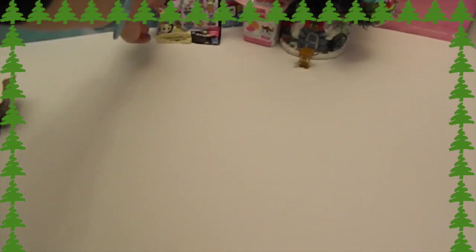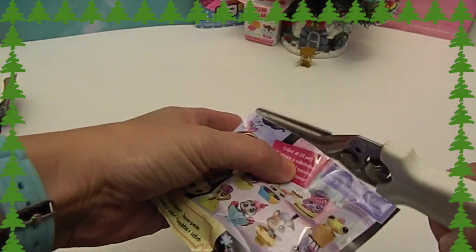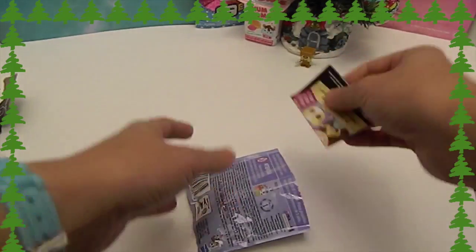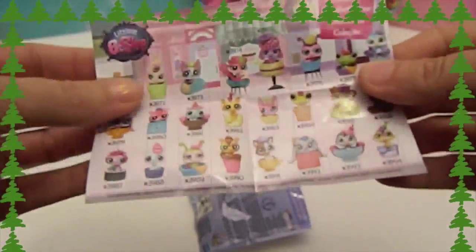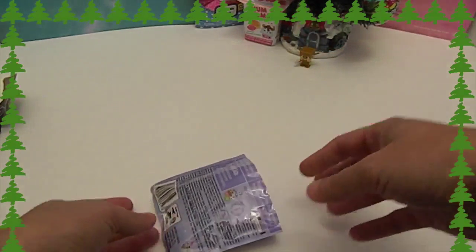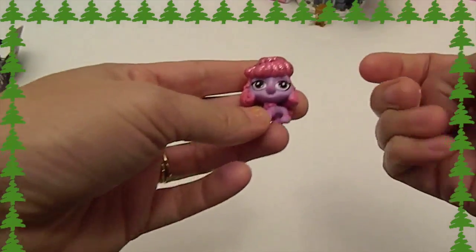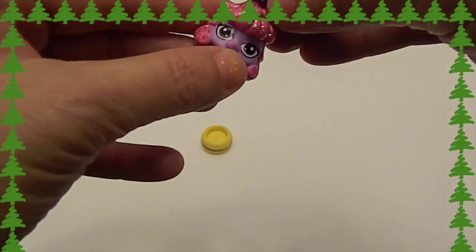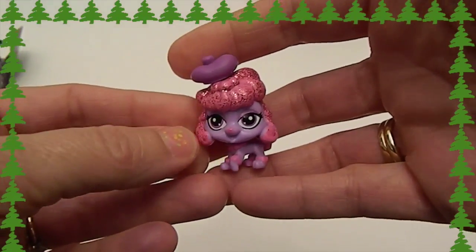Next we'll go for our Littlest Pet Shop. Let's see what we got in this — this one doesn't have a pull tab. It does come with a checklist for Cozy Snackers, Series 3. There are all the cute ones — animals in tacos and all kinds of cool stuff. Let's see if it's something I can recognize. Oh, it definitely is recognizable — it is a poodle! Look at her, she's got glitter all on her, pink and purple. Glittery puppy dog! Let's put her beret on — she looks like she's from Paris.